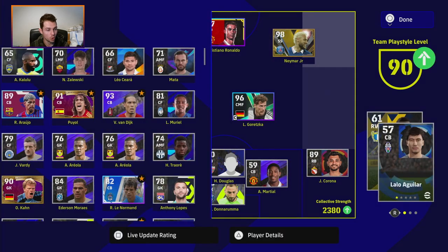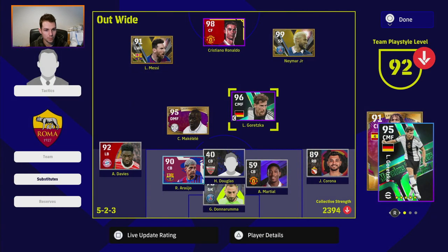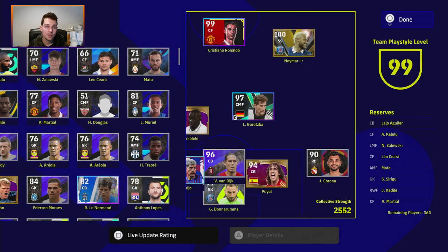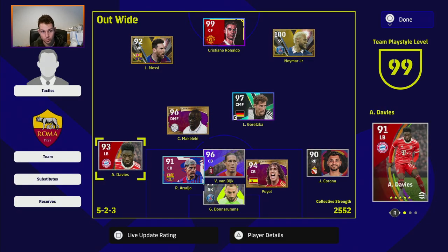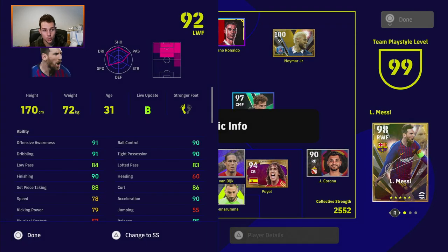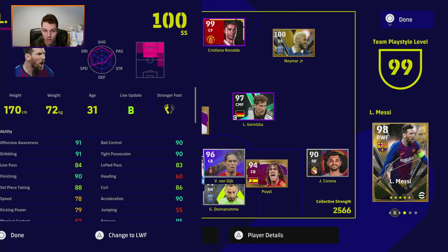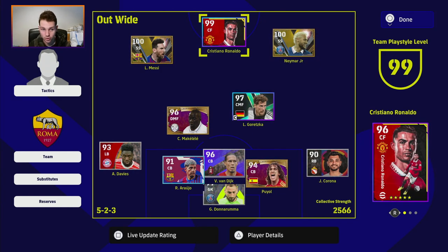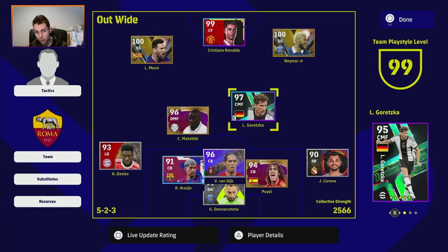Now we've got all our players in there, plus Puyal and Van Dyke still to add. Now that we're at a 99 playstyle level, you will see all the players getting that boost. If you play the players in their best position, you get that boost — so Messi is 100 overall even though his card rating is 98, and Neymar is a 97-rated card but gets that 100-rated boost because of the team playstyle.